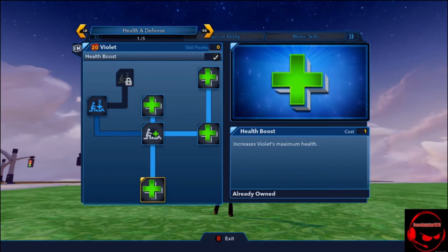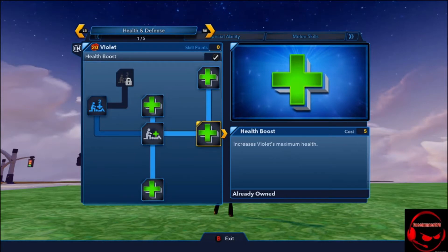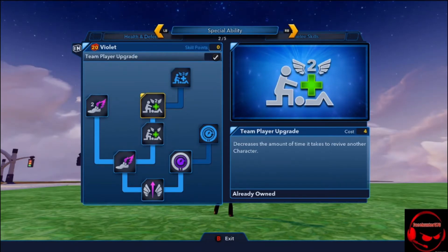Now, like I said in all the other level 20 videos, 1.0 characters don't really have that much. In 2.0 they really wouldn't bother just giving you powers and stuff. She has health boost, helping hand - which applies mainly to box takeover - another health boost, a super health boost, and her special ability which is media recovery power to recharge. I also gave her running speed since she is pretty slow, so she runs a little faster, plus team player and the team player upgrade.